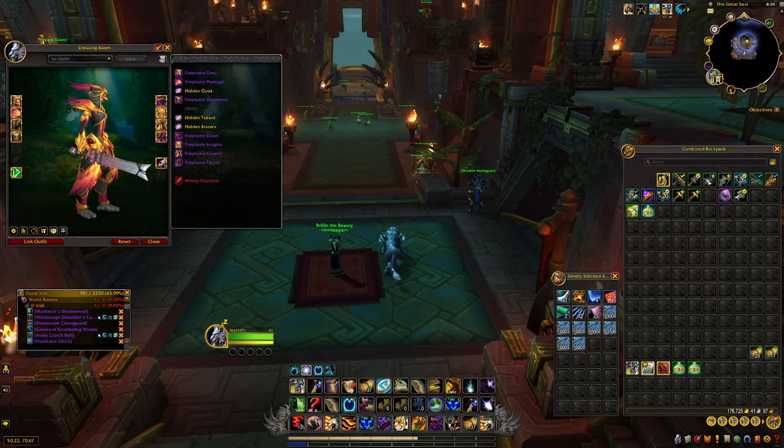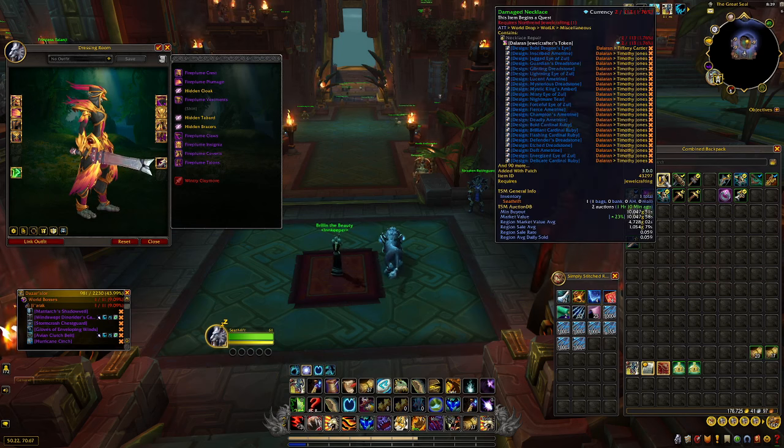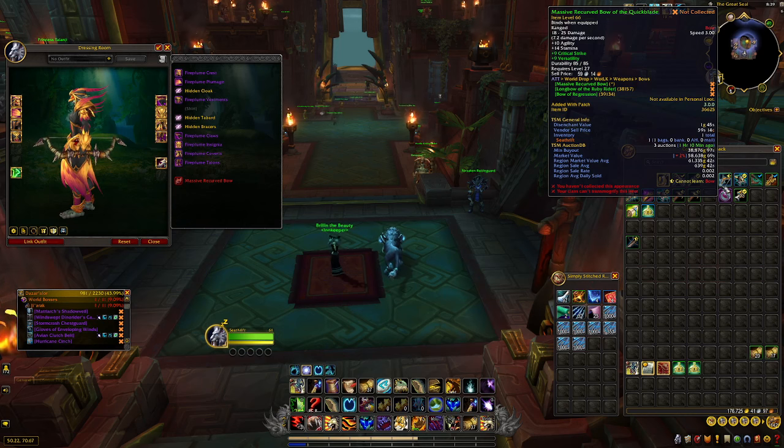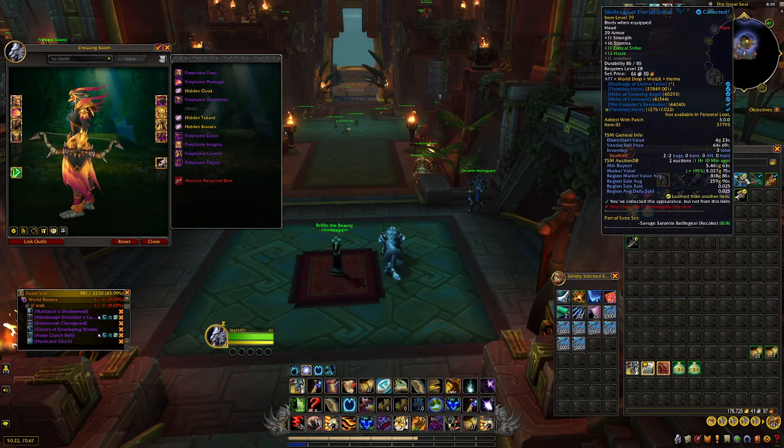I received this damaged necklace — I don't think I'd ever really paid attention to it before. I didn't realize you could sell it on the auction house. It has a 0.059 sell rate, which really surprised me. It's 10k on my server but the region market value is 4.7k. I've never sold one before but I'm pretty sure it'll sell based off that sell rate. Next up we have this massive recurved bow — 61k region market value, but 0.002 sell rate, so that's gonna take a while.